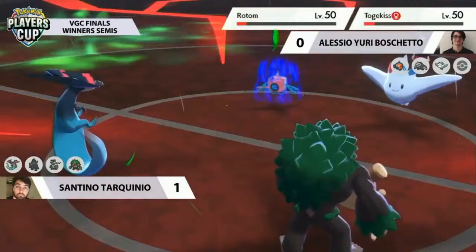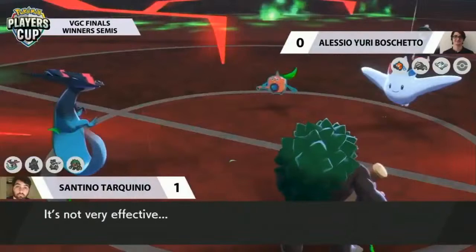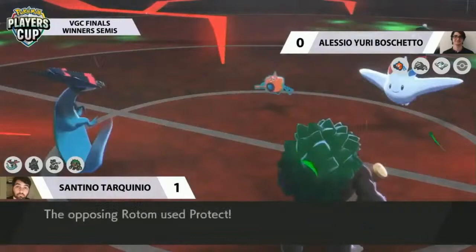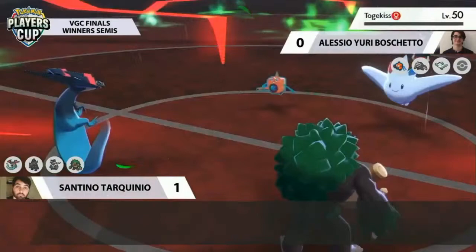Breaking Swipe certainly helps out, lowering Rotom's attack — but Rotom doesn't mind that too much. It goes for Hydro Pump, connects into the Rillaboom slot, and even though it's not very effective, still deals a decent chunk — about a third — thanks to the rain boost. A nice Protect by Togekiss. Dragapult should be able to pick up Rotom at any point with Breaking Swipe. Curious to see what Yuri's last Pokemon is — that will really decide this match.